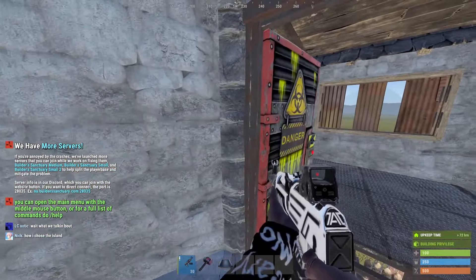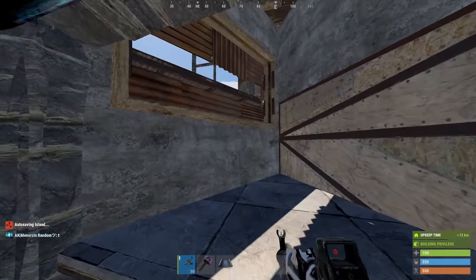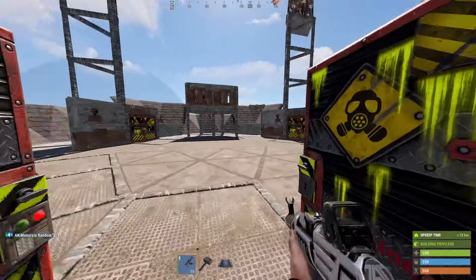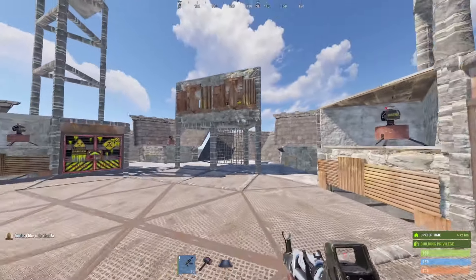Going back into the base through one of the other entrances, this will give you another roof peak right here going out onto the roof. Up here we have turret pods and of course plenty of roof peaks from every angle.